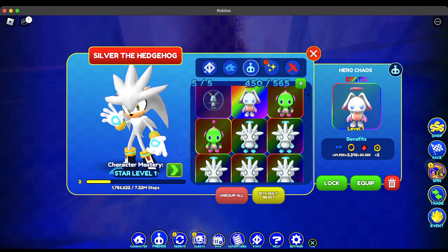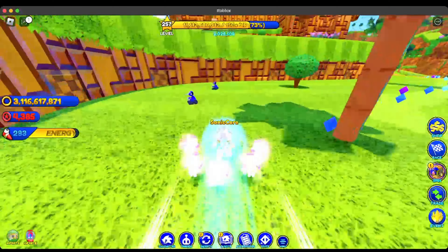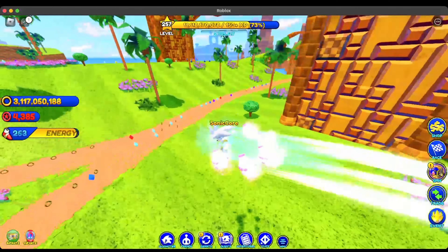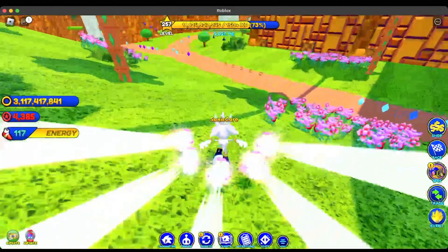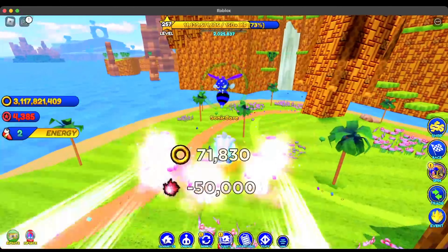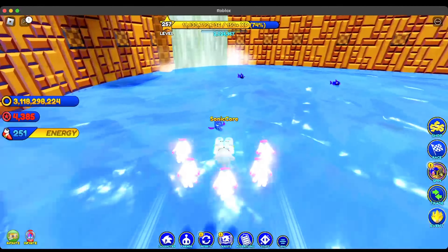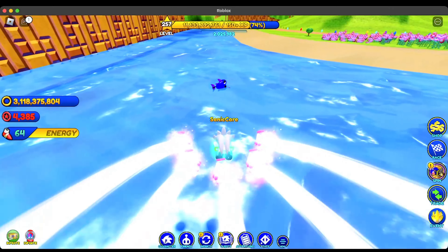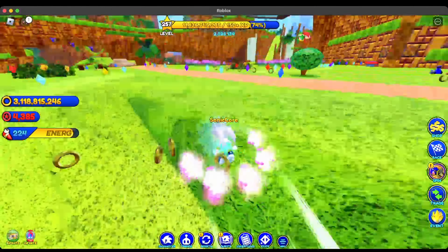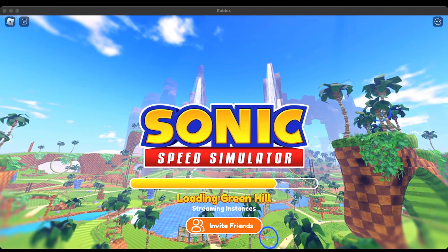We have one Chaos Emerald left — now this is the hard part. If you have the tornado, I'd recommend using that in Emerald Hill. I think technically it's faster to go on foot and homing attack all of them. We have a couple more Badniks to destroy before we finally unlock Super Sonic. We've waited a year and a half for this moment. We're going to destroy a couple more Badniks — one, two, three, four, five, six, seven, eight, nine — we got one more and boom!